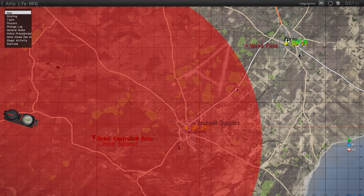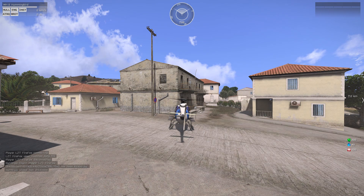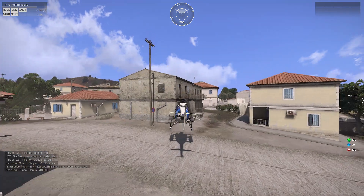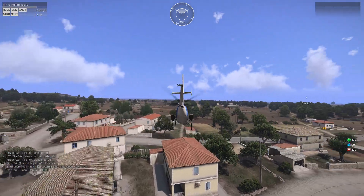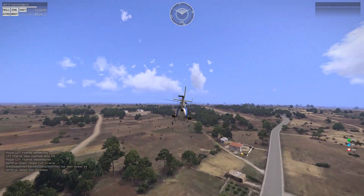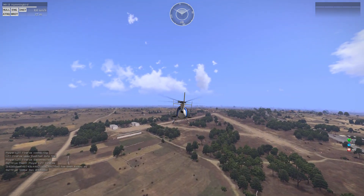These are rebel-controlled areas. What that means for cops is if they go in that area, it's pretty much at their own risk — they know they can be shot on sight. If you're going to go in that area, I would recommend going in with a full squad.